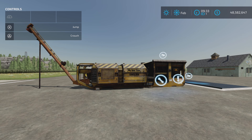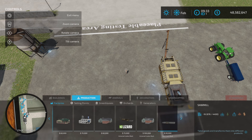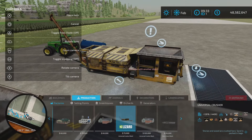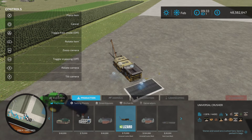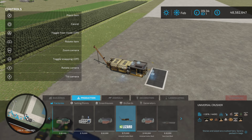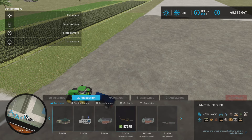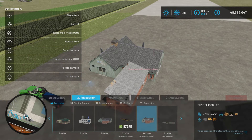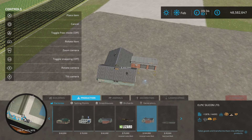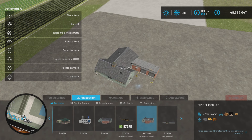Let's get our help window on because we're going to need it, and we're going to look at productions first. The first one is this - it looks like a typical modified lime or stone crusher, but with a number of modifications. That's five slots. The next one is the Epic Silicon Limited, which is also a production facility, and it will produce some very interesting stuff - 13 slots for that.